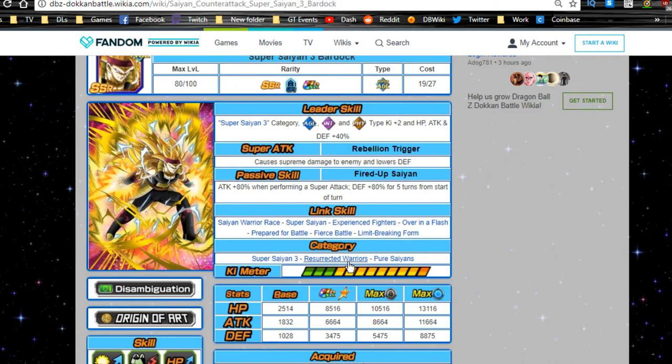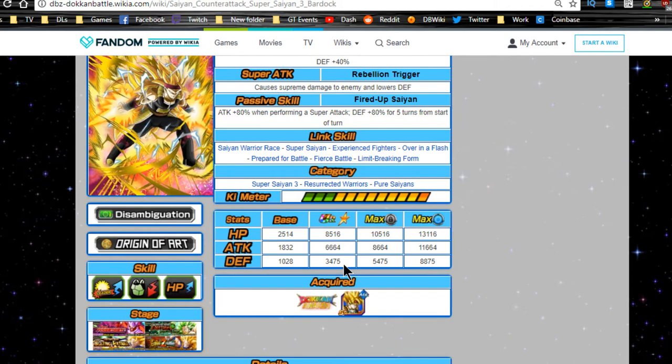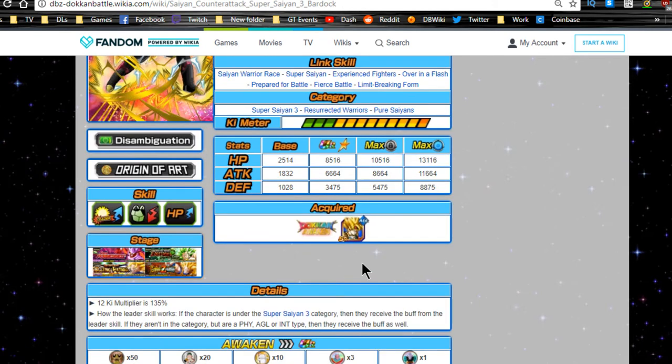Categories are Super Saiyan 3, Resurrected Warriors, and Pure Saiyan, so he's on three different teams. Max stats are HP 8,516, ATK 6,664, and DEF 3,475 with a 12-Ki multiplier of 135%. His leader skill benefits units under Super Saiyan 3 category, and Physical types also receive the buff.